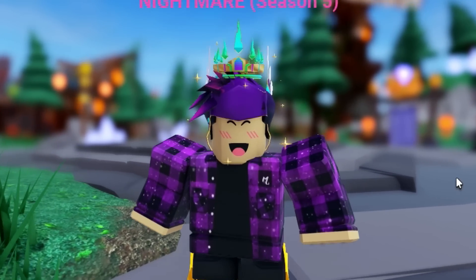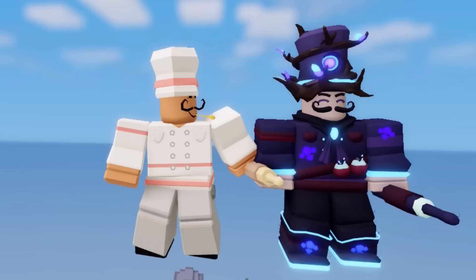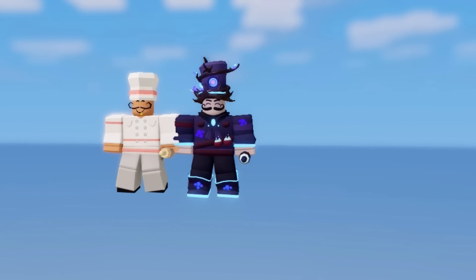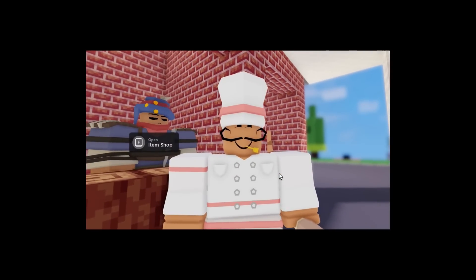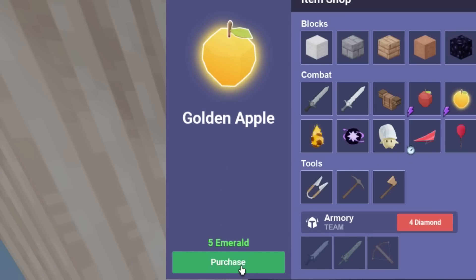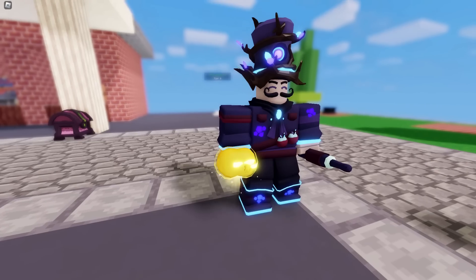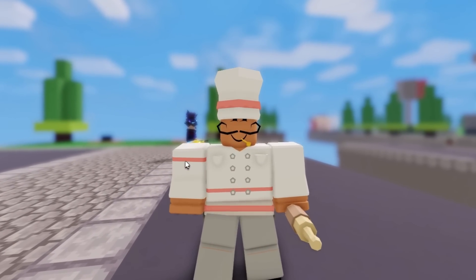The Baker kit got a brand new item. In the patch notes, the Baker kit has received a golden apple. I'm using normal Baker, and my friend is playing Spirit Baker — does the kit skin change the golden apple? In the shop, you can buy a golden apple for 5 emeralds. A normal apple costs 30 iron, but the golden one is 5 emeralds. It seems that with the Spirit Baker kit skin, the apple for the golden stays the exact same.